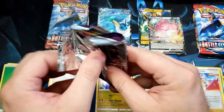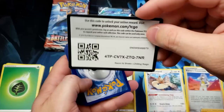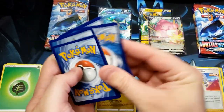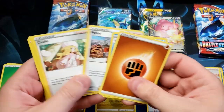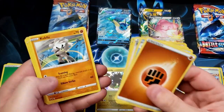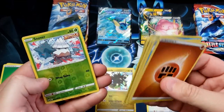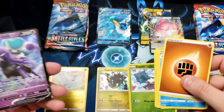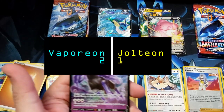Alright, Jolteon — you got a buddy to back you up in Chilling Reign. Now let's see what the Vaporeon side has for us — does it have something? Drizzile, Haunter, Galarian Slowpoke, Sableye — got a foil Snover and ooh, Shadow Rider Calyrex V! It answers right back, it answers right back!